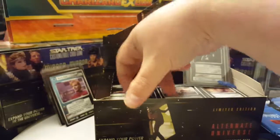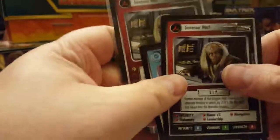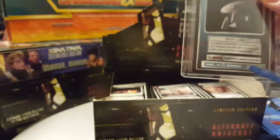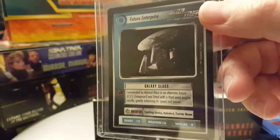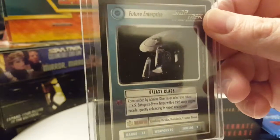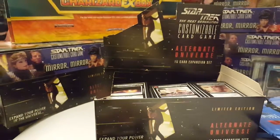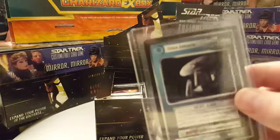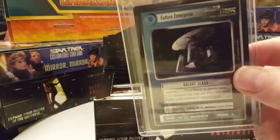The last pack in this booster box — booster box number three of six — is Wartime Conditions. Thank you all for watching. I ended up getting Beverly Picard, the USS Enterprise C, two Governor Worfs, and of course the best card in this set — the ultra rare Future Enterprise! If you like this video please leave a like, comment and let me know how I'm doing, and hit that subscribe button for more videos. Thank you everyone for watching and I will see you next time.